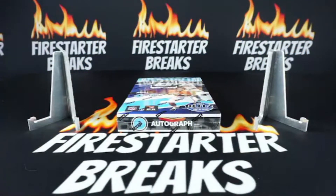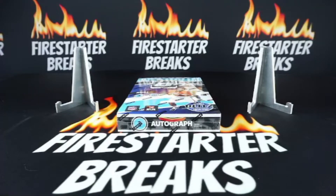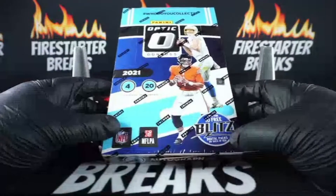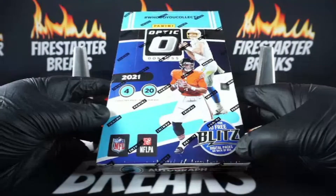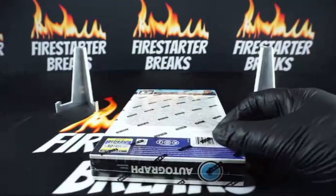We got a few bounties on this break - anything numbered to 10 or less gets you a five dollar break credit, plus the base downtowns, and a seven dollar break credit for the one-of-one and numbered downtowns. Going forward, the one-of-one bounty is going to be ten dollars on all breaks. 2021 Optic Football - 20 packs, four cards a pack, one auto, looking for 20 rated rookies on average and 10 parallels, eight of those supposed to be numbered.